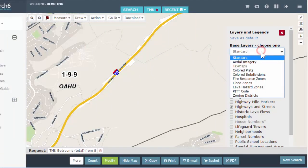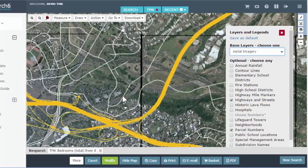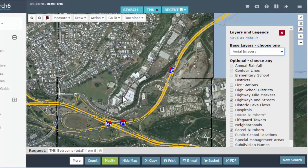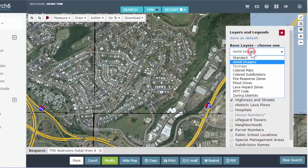Base layer 'Aerial': we do have satellite imagery in our system, but it's kind of old and we will never be able to compete with Google and Bing. You probably want to stick with those if you want current satellite imagery, but we do have it if you just want to quickly see it in our system. It is pretty outdated — satellite imagery is super expensive and we're not going to be Google or Bing anyway.